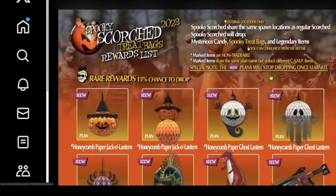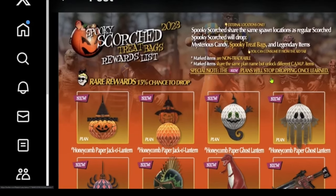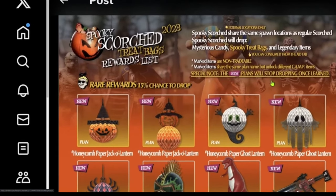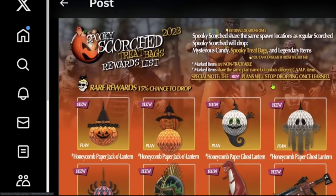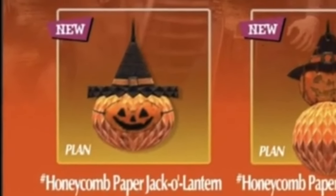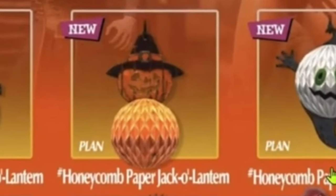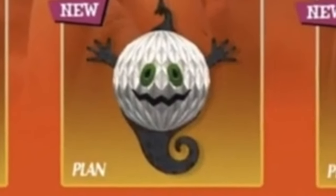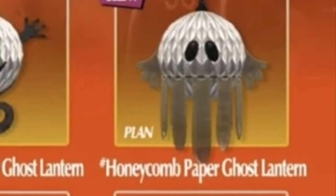Now let's take a look at some of the rare rewards that are actually new. It looks like they are about a 15% drop chance from the Spooky bag. So now let's take a close-up look at each of them. It looks like they will all be honeycomb. This is the paper jack-o-lantern, and then we have the honeycomb paper variant of the jack-o-lantern. And then we have the honeycomb paper ghost lantern, and finally the honeycomb paper ghost lantern variant.